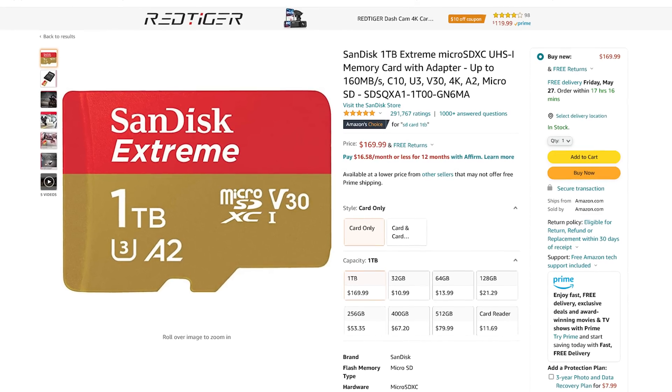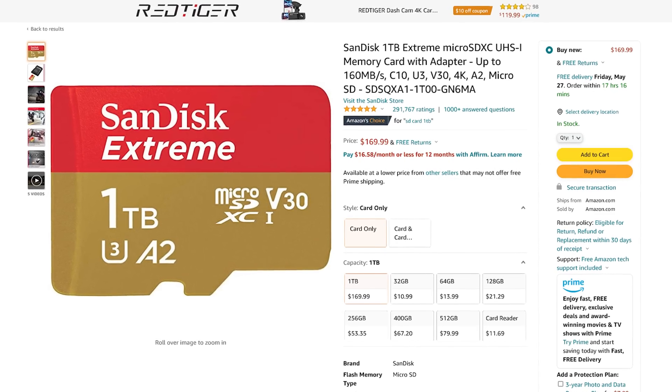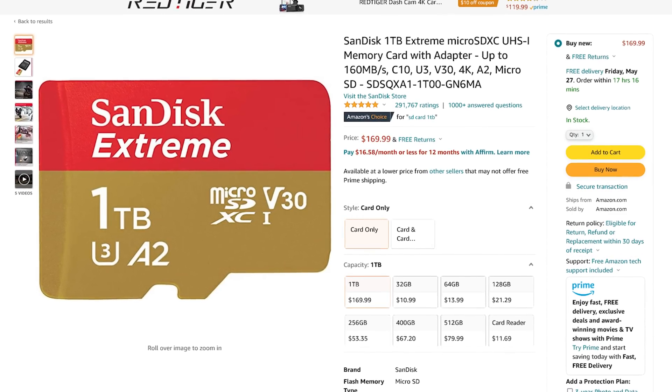This is the card that you want. It's an A2 class card. Yes, it is more expensive, but that's on purpose. It's because it has more than double the random read and write access of the A1 card. Check the description for a link to the right card and watch my last video up here for more info.